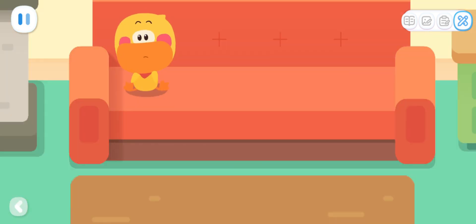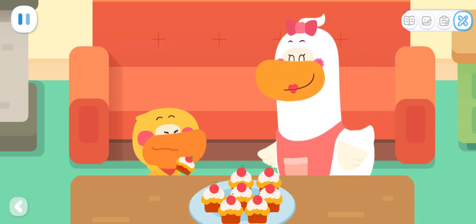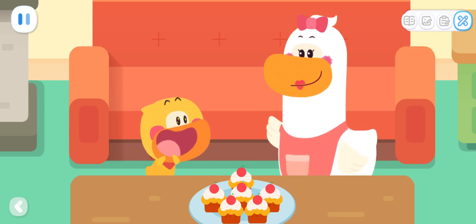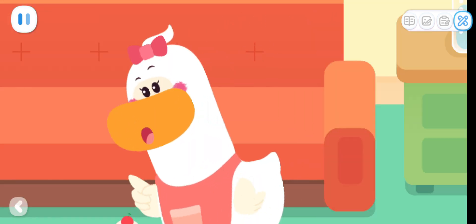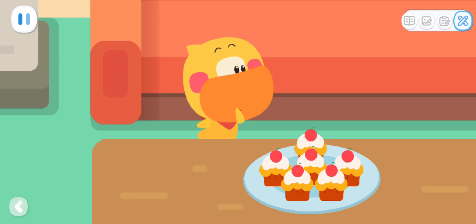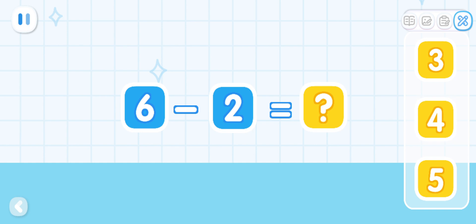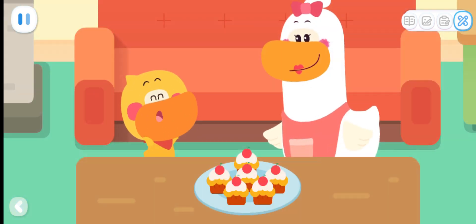The cakes are ready! Yummy! Save two for your dad and the rest is all for you! Quacky, can you figure out how many more cakes you can have now? Hmm... There are six cakes in total, minus two cakes for Dad — how many cakes are left for me? That's right — I can still have four cakes! Great!